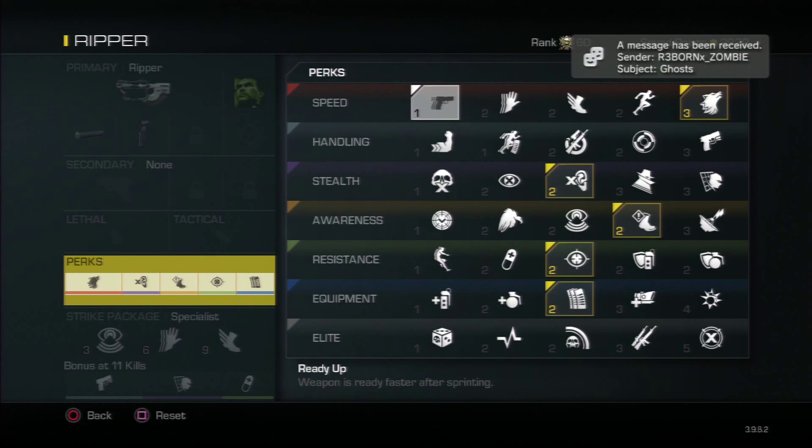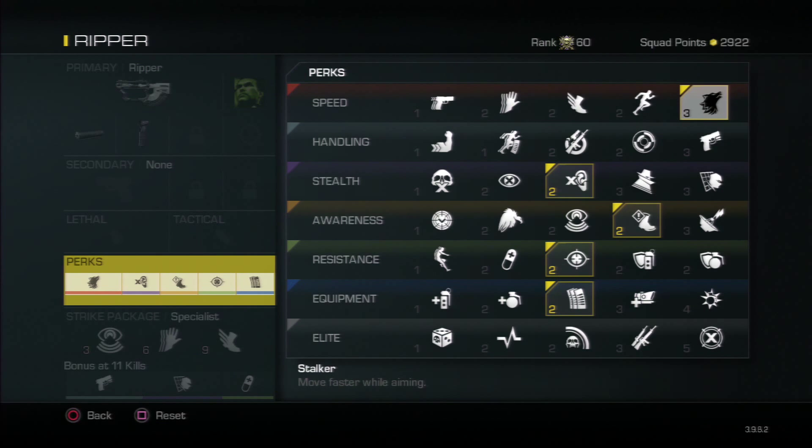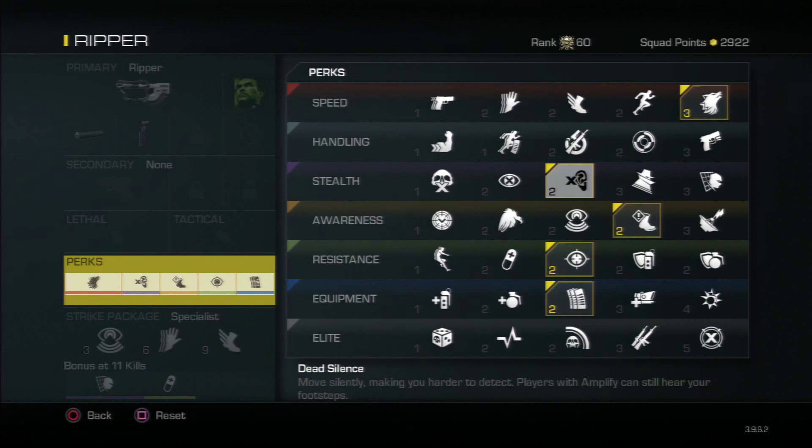For perks, these are the main ones I use on all my guns besides snipers. Stalker is awesome — if you're getting shot at you're still moving, and I really like that even if some people don't. I'm also using Dead Silence because there are a lot of sound whores in this game. Even with Amplify, people can still detect you, but those without Amplify won't hear you. So run Dead Silence and Amplify together.